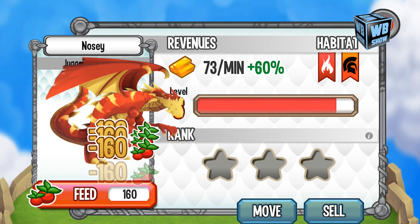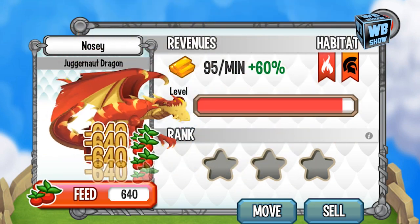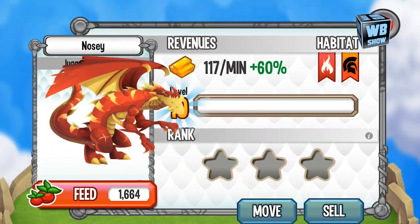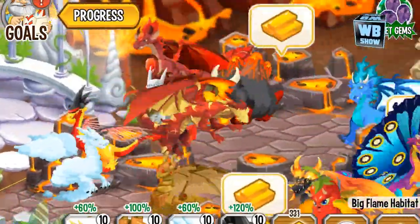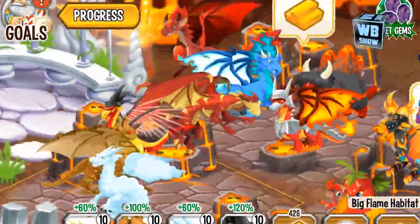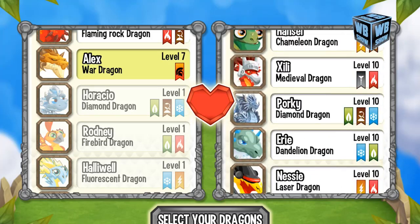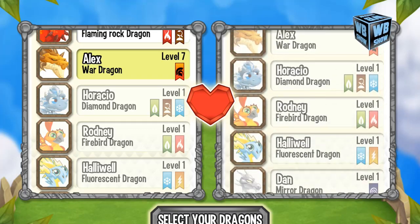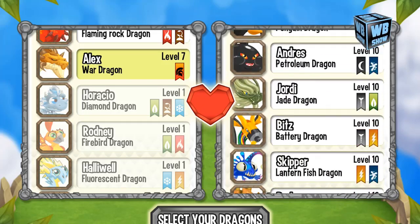So that's basically fire and war, and usually that doesn't really go together really well. This Juggernaut Dragon has an interesting background — it has been in every possible battle since the beginning of time, and it still wants more. Every scratch on its body corresponds to another dragon's defeat in battle, or maybe from its pet kittens.